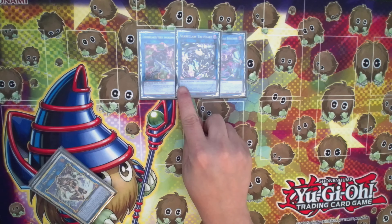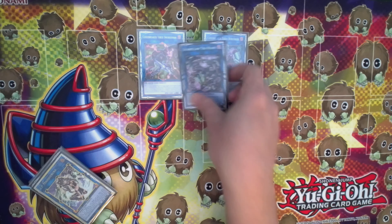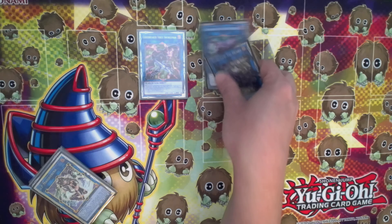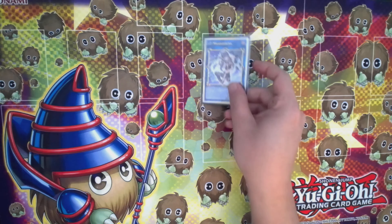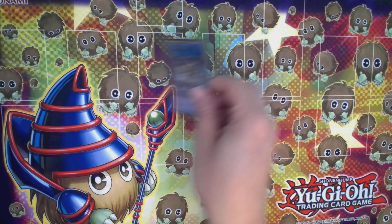All you need is two things on field, and no one talks about this — Scareclaw's Link 3 has three arrows pointing down. Any Link 3 with three arrows down can make an easy Appaloosa first turn with the Codebreaker engine, and I never see anyone discuss that. I looked around because I want to play Scareclaw and I'm a new player, and no one's mentioning it. One IP Masquerena so you can link summon on their turn.